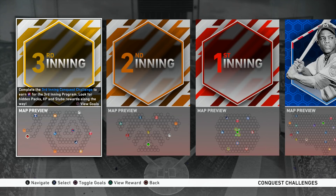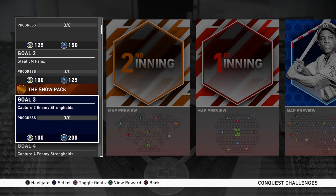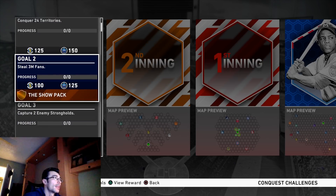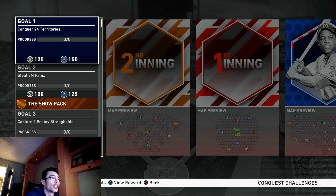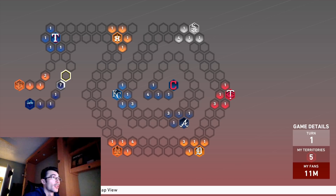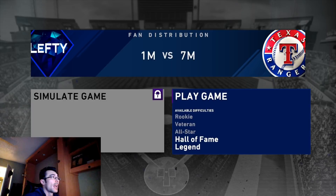This third inning conquest is going to be really easy in the sense that there are no turn-based missions. The objectives are: conquer 24 territories, steal 3 million fans, capture two strongholds, and capture all the strongholds. Once you finish each and every stronghold you'll be able to take over all the territories and complete this quickly. Turn-based missions would mean taking a specific stronghold within a set number of turns — there are none of that here.